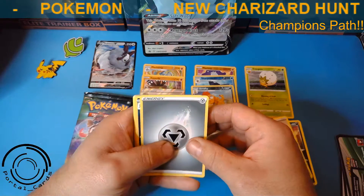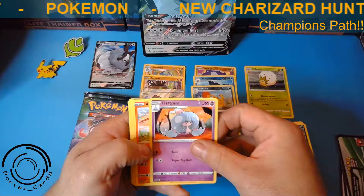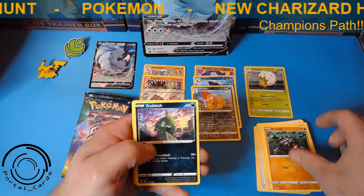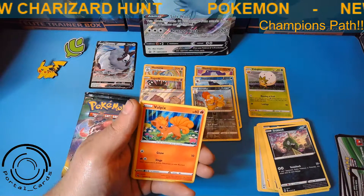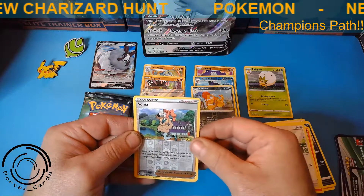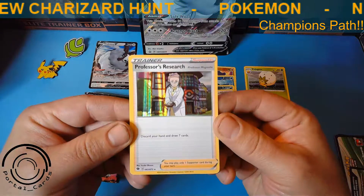Same energy as the first pack out of the other box. Malamar — great looking one there. Hatenna, Victini, Galarian Zigzagoon, Roly-Coly, Trubbish, Vulpix — there's a nice one, I'm sure we'll get plenty of those and they will go into a collection — Swablu, and Sonia Trainer on the Reverse Holo. We're going to follow that up with Professor's Research on the Holo Rare Trainer. It's a nice one there.